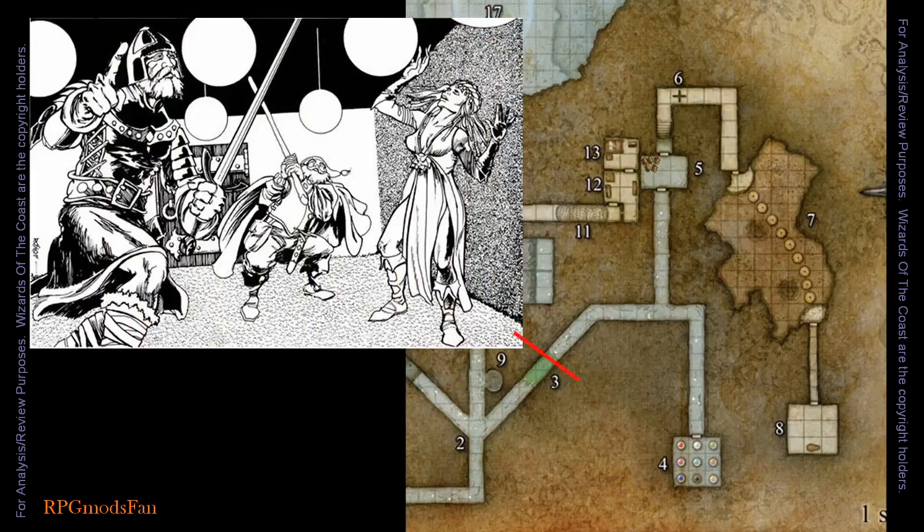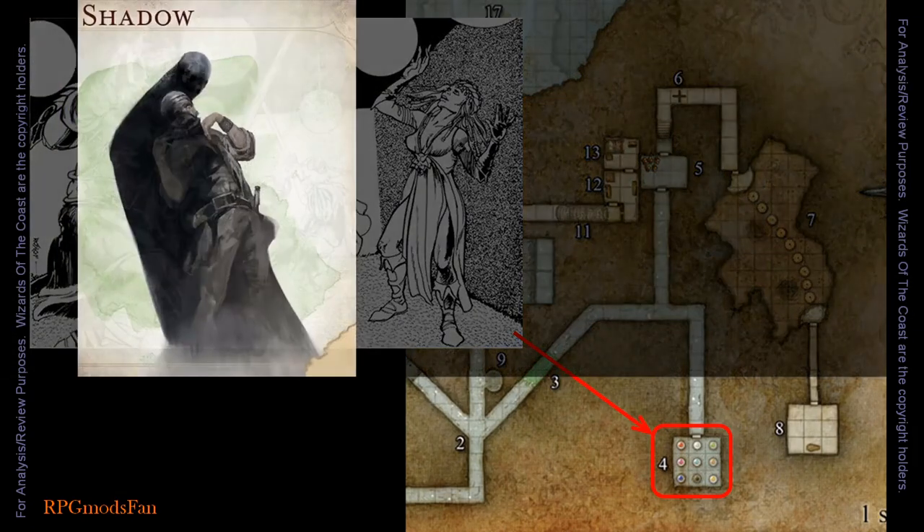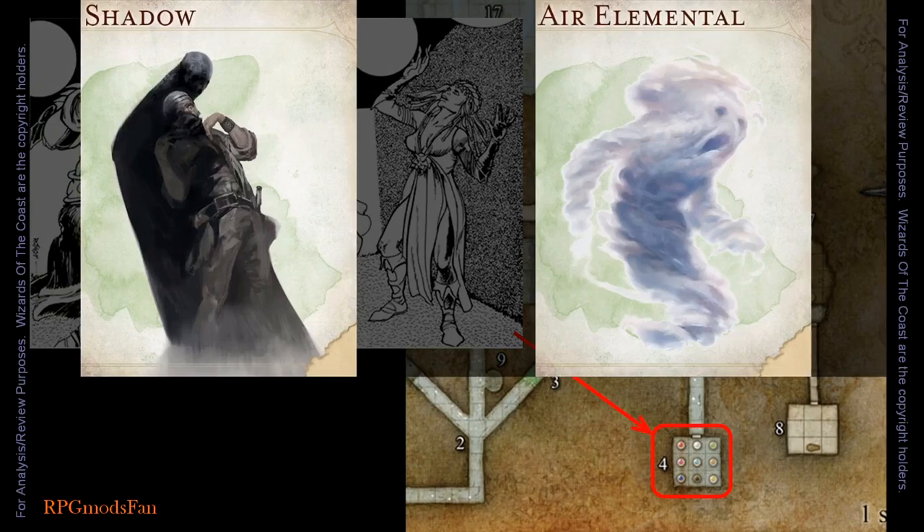In room number 4, suspended from the ceiling are 9 silvered glass globes. When the party has entered this room, the door will slam shut. Nothing can open it from either side except for the key that is in the globe located in the south-center of the room. The rest of the globes have false keys. A few have treasure, a few have false treasure, one has three shadows, and another has an air elemental.